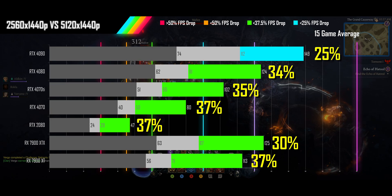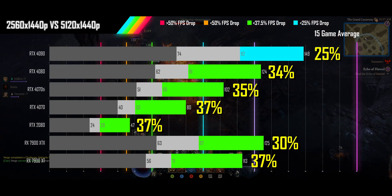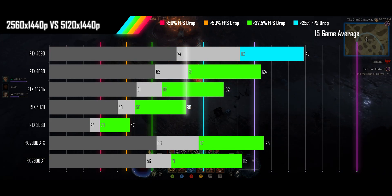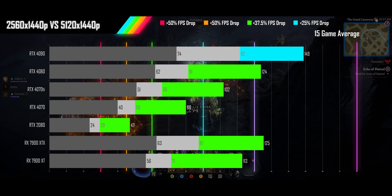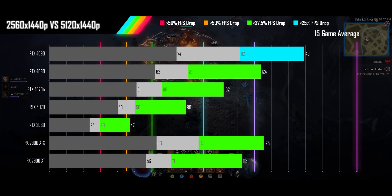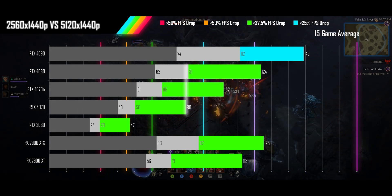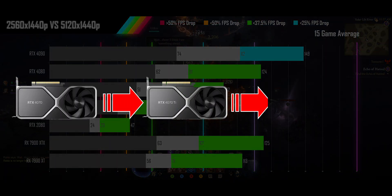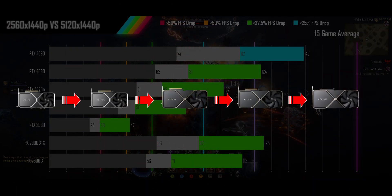This significantly shifts the landscape of what GPU you would need to upgrade to in order to maintain the same FPS. If we really were losing half of our performance, as represented by the dark grey bars, not even a 4090 could match the performance of a 4070 running QHD resolution. You would have to wait for the 5090 to launch — but in reality, a 4080 matches the performance no problem. So if you're jumping from a 16x9 1440p monitor to a 32x9 1440p monitor, you only need a 2-tier upgrade on your GPU to not lose FPS, rather than the 4 tiers you may have been led to believe.